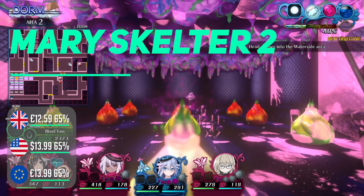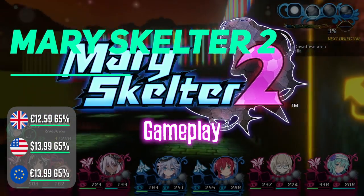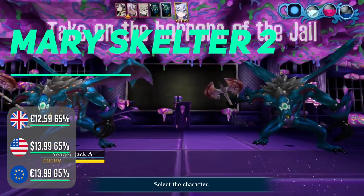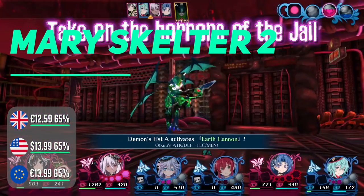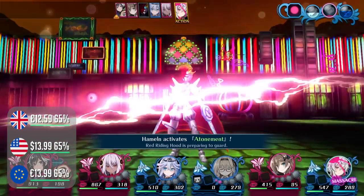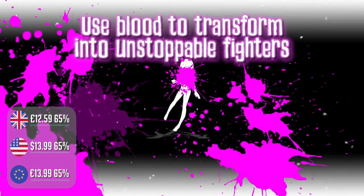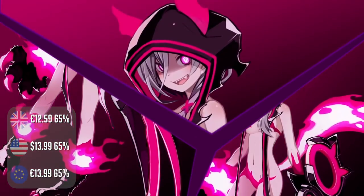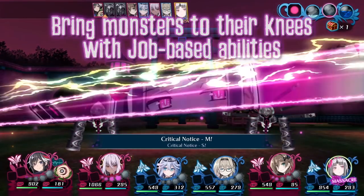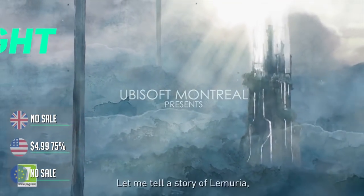Mary Skelter 2 is a sequel to the first title that came out on the Vita, with a Japanese comic book style and characters like Thumbelina and other classic fairy tale characters — but creepy and dark. The themes of blood, jail and torture are rife, along with some sexualized themes. It's a dungeon crawler featuring turn-based battles as well as real-time exploring, and the combination is quirky. This is a very Japanese release that won't be for everyone, but it is done very well.